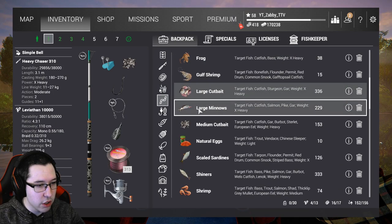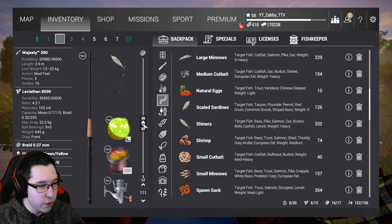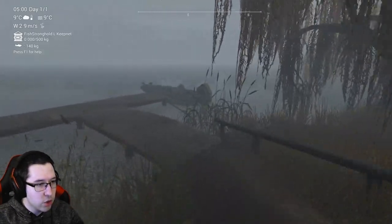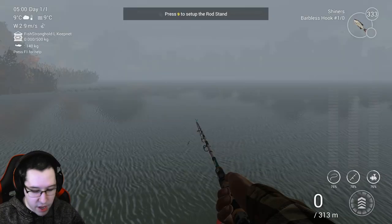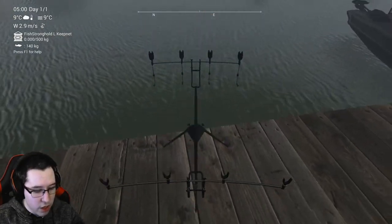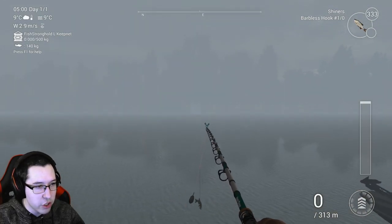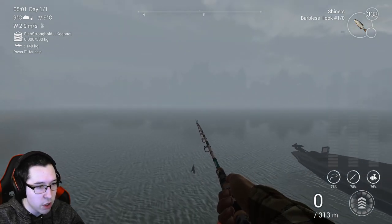I'll throw shiners on all the rods. For the float rods I'm going to set the depth to about 120 — that's the key difference, you can really micromanage how deep you want your bait to be with float rods. Then we head up to the dock at Emerald, make sure we're in peak time, and cast out. Here's the Heavy Chaser bottom rod — an end-game rod — casting out toward the tree. You can cast pretty far with bottom rods.